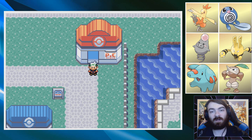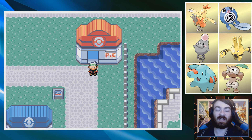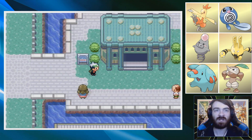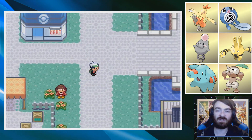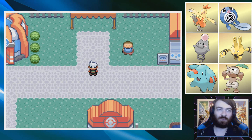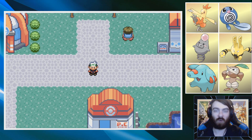Hello and welcome back to a Pokemon Kaizo Emerald playthrough. This is part 10. Last episode we made our way into Slateport City, delivered some Devon goods, had our battles in the museum, and that means this episode we are good to go ahead and start making our way towards the third gym, which is going to be against Watson.